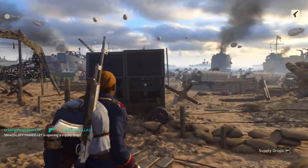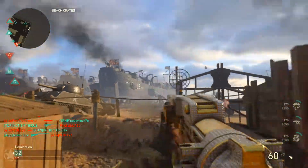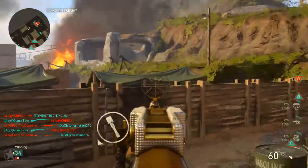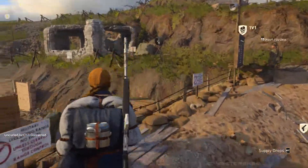I never actually took the time to turn around and look, but you've got the Headquarters right over there, you've got the ships right over there, and right over here is the building for the 1v1 pit, and on the other side is the scorestreak building.